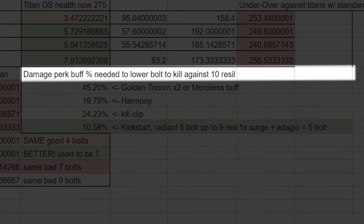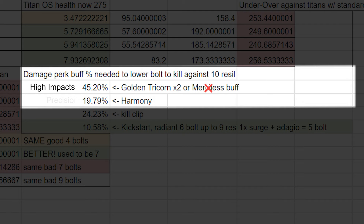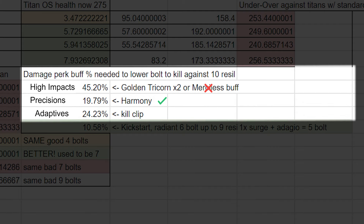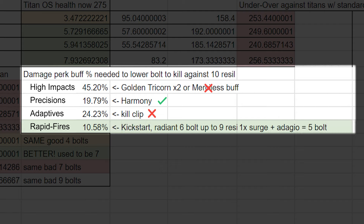Back to the damage buffs needed to lower your bolts: 45.2% for high impact, so something like Golden Tricorn times two or the Merciless exotic buff — rest in peace. 19.79% for precision frames, meaning harmony and kill clip will be good players here — well, just harmony. 24.23% for adaptives — basically just kill clip, so good luck. And most fascinating, only a 10.58% buff is needed to push rapid fires from a 7-bolt down to a 6-bolt 1-burst against any Resilience. That means you could just get Radiant and 6-bolt up to 9 Resilience, 10 Resilience if you have a surge mod on top. Kickstart will easily 6-bolt on rapids, and Adagio plus one surge mod will even 5-bolt on rapids.